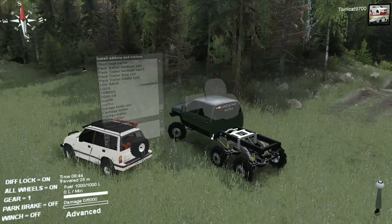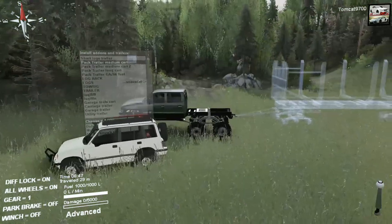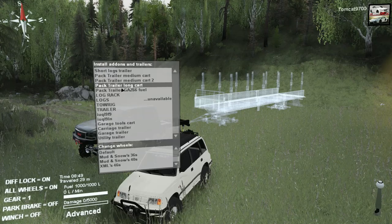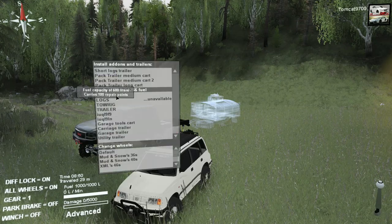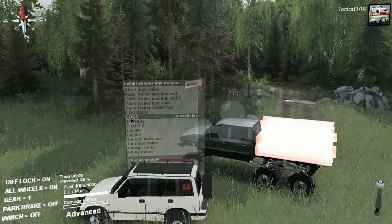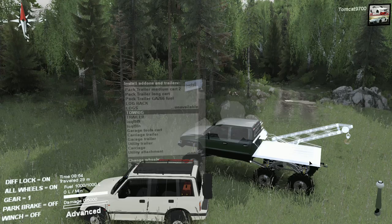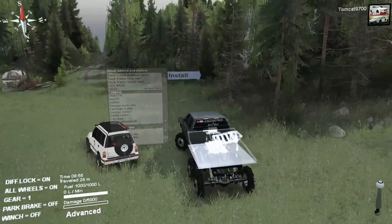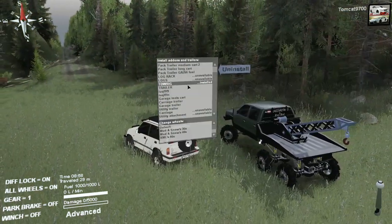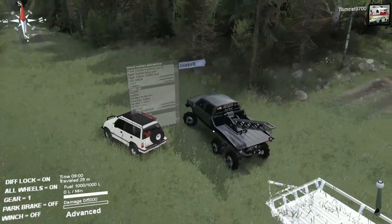So let's see: short logs trailer, pack trailer, medium cart, medium cart two, pack trailer long cart, gas 66 fuel, log rack, and you can put logs on the logging rack. There's also a tow rig — it basically turns into a tow truck in case you need to rescue anybody. That's actually pretty cool. There's also a trailer that's in the ground for some reason — I'm not sure why.